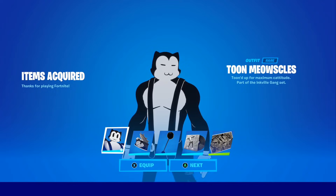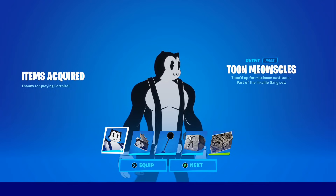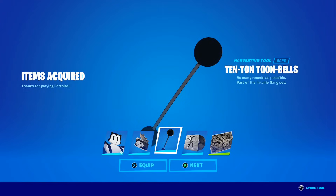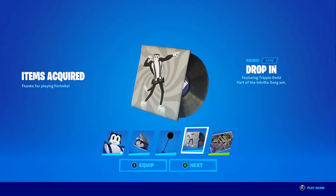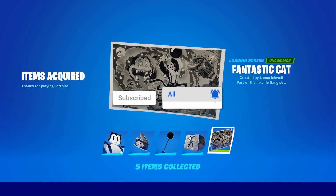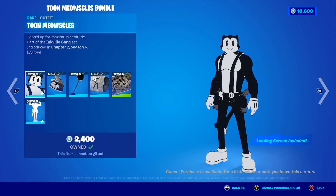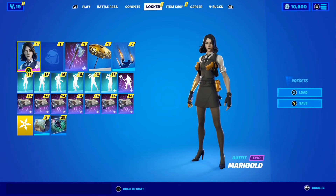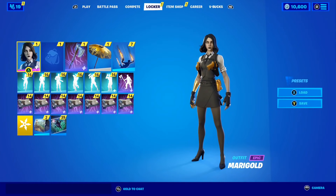This skin is absolutely insane — I think it is one of the best skins in Fortnite history, it is just so clean. In the bundle you get the Two Meowsicles skin, the awesome Tuna Camp back bling, the Ten Ton Tuna Bills pickaxe, the awesome Drop the Bass music, and the fantastic Cat loading screen. Such a cool bundle — unfortunately I can't get the full bundle but I can still get the skin and items.